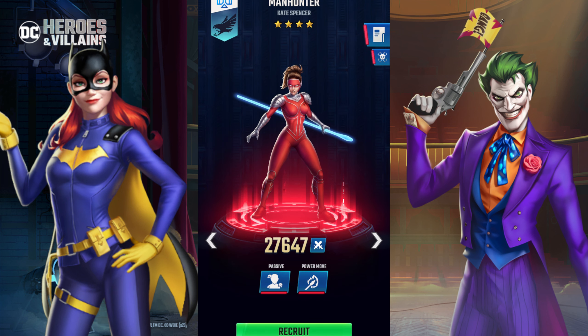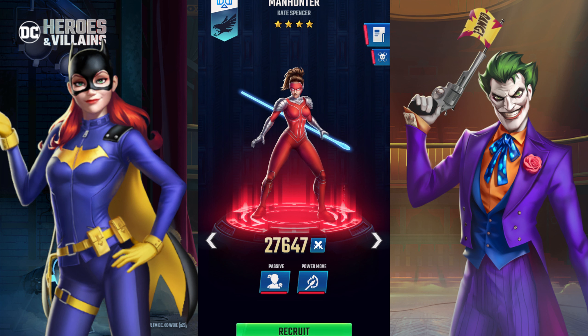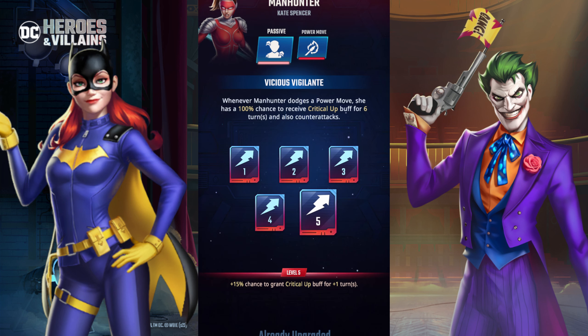That next character is Manhunter. I knew who Manhunter was but not all of her history. She is a disruptor character. Her passive is called Vicious Vigilante: whenever Manhunter dodges a power move, she has a 100% chance to receive a critical up buff for six turns, and also on counter attacks. Those are max stats for the passive, but it's pretty cool — and it pairs nicely with Black Canary who also grants critical up buffs.